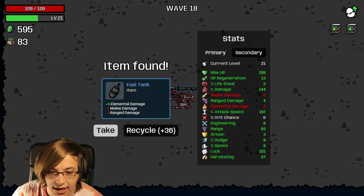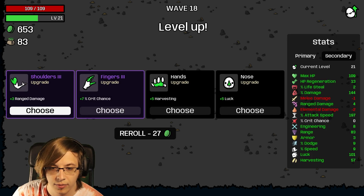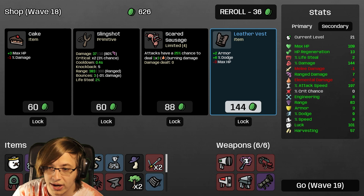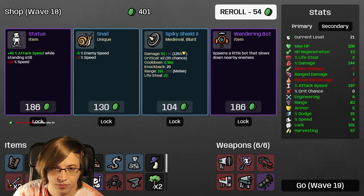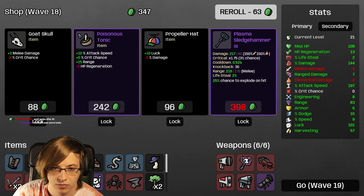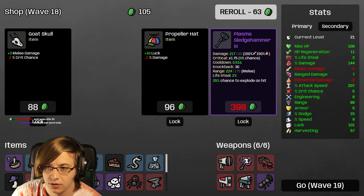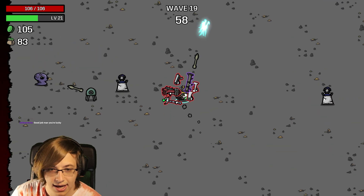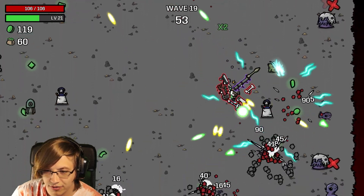We'll take a Leather Vest for the dodge chance. I'll take Poisonous Tonic - now we're doing a crit chance build. We have like 80 or 90 luck. Anvil works past wave 20.